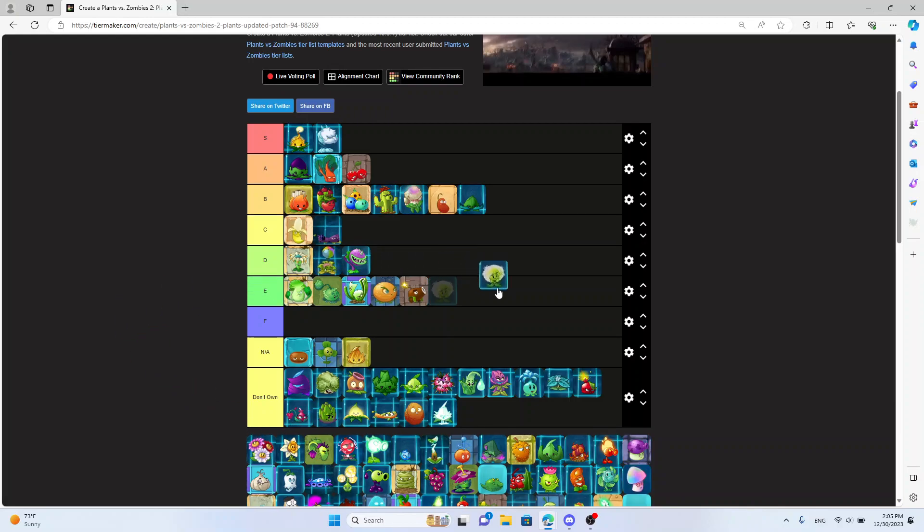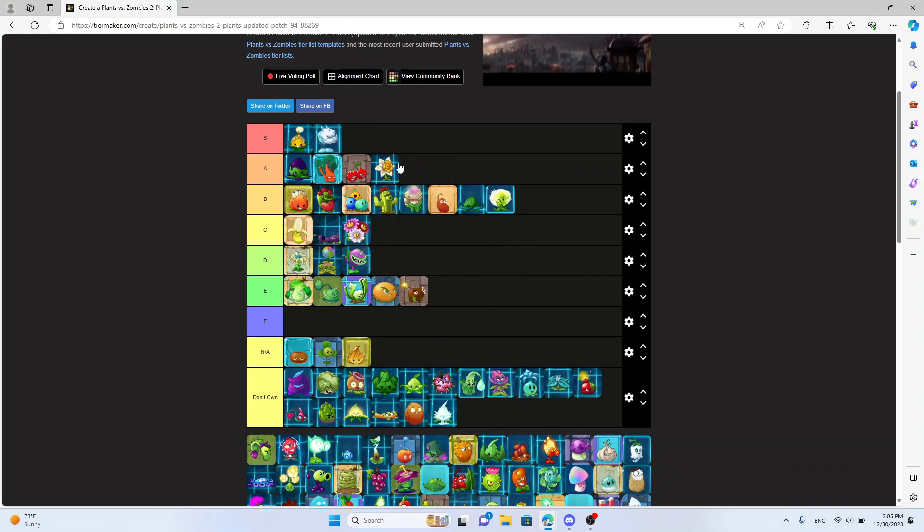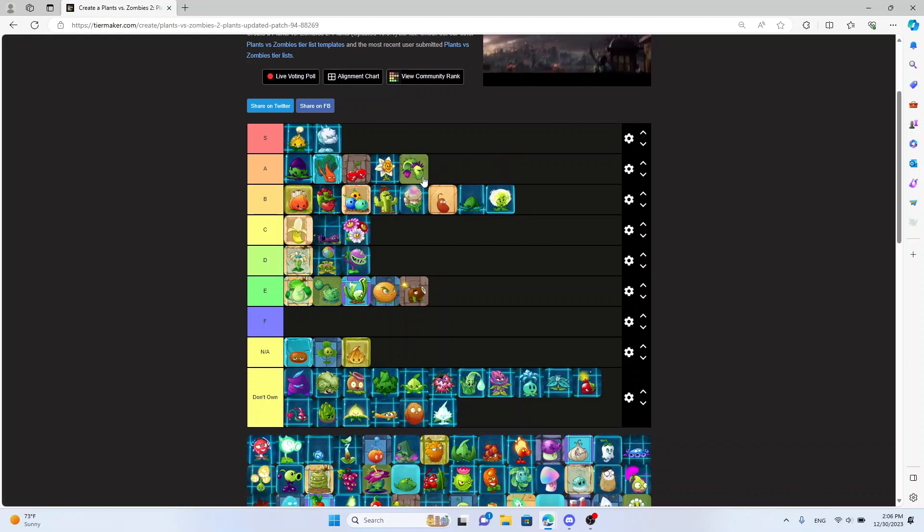Dandelion — I own Dandelion. I'd say C tier actually — or B tier. Another B tier. Yeah, B tier, I like Dandelion. It's like a Pea Shooter but it blows away Imps and flying guys like Balloons. It's pretty good.